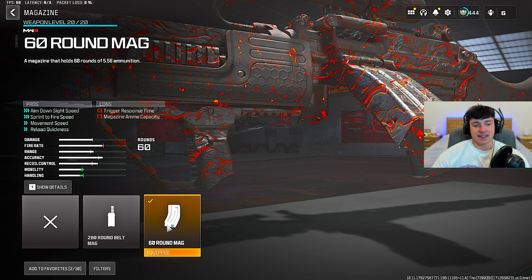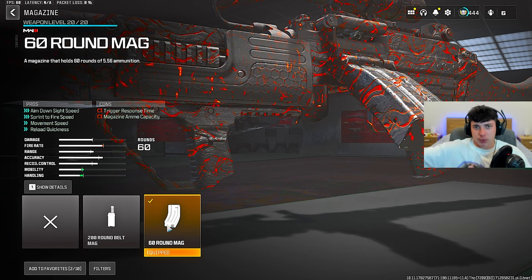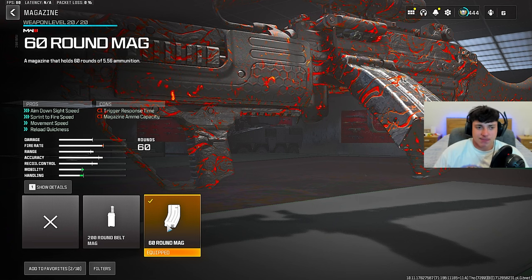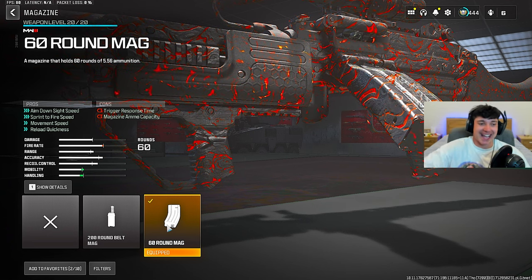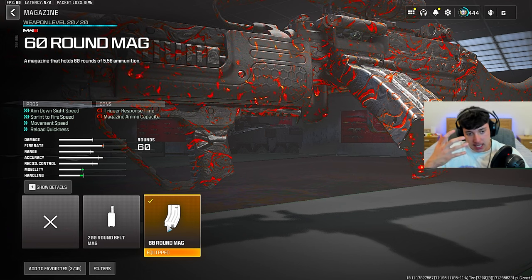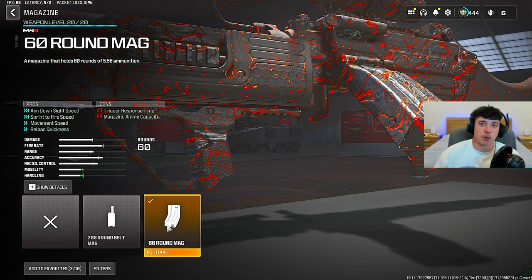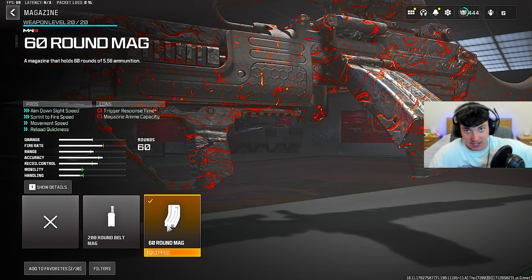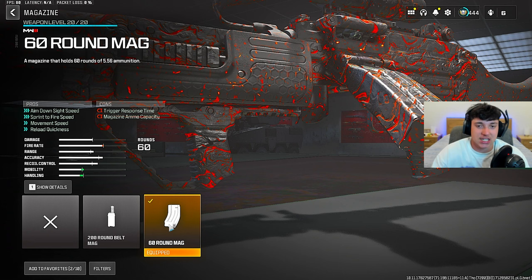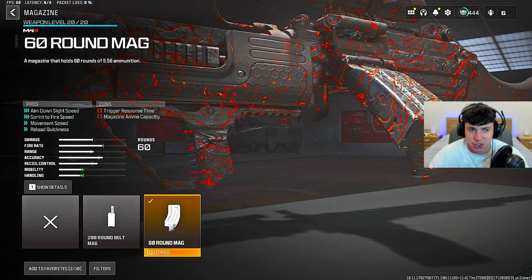Finally, for the magazine, the default is 100 rounds. You can leave that and add another recoil attachment, but I prefer the 60 round mag. It gives a bit of mobility and better handling, making it feel kind of like an assault rifle. ARs don't have 100 rounds, so with 60 rounds on it feels like an AR. The 60 round mag will help with mobility and just feels so good on this gun.